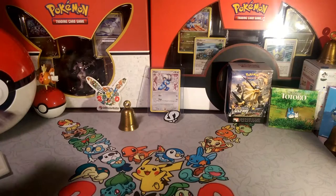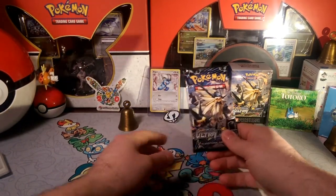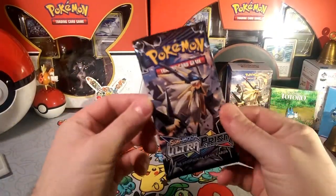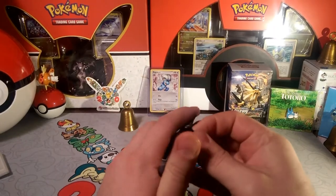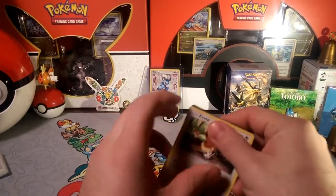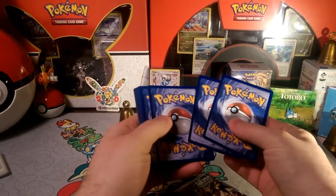Hello little friends, long time no see, Dapper Drabby here, and welcome to another Packaday, number 31. We're going back into Ultra Prism here with a Dusk Mane Necrozma pack. Let's see if it gives us any more luck than the Dawn Wings did yesterday, but we'll see right here.